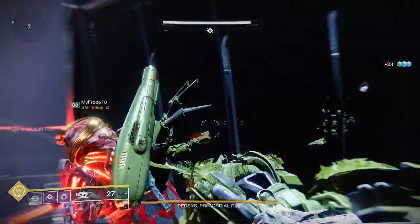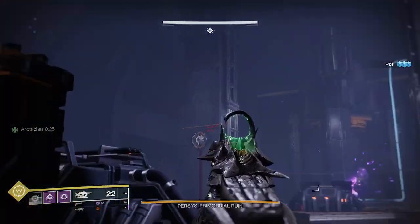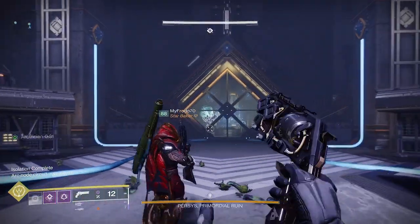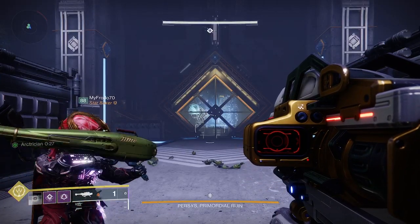Everyone grab the buff and shoot these red things. They're going to reactivate — shoot them all. Alright, that's damage. Get ready. When that door opens, he'll be damageable. Double in the back if possible.